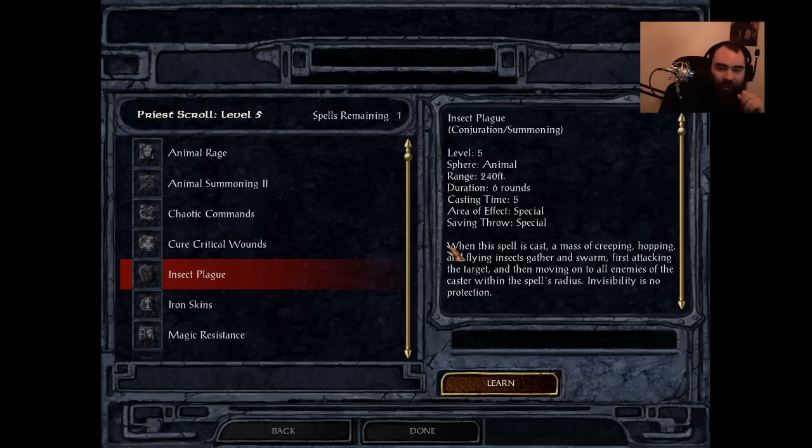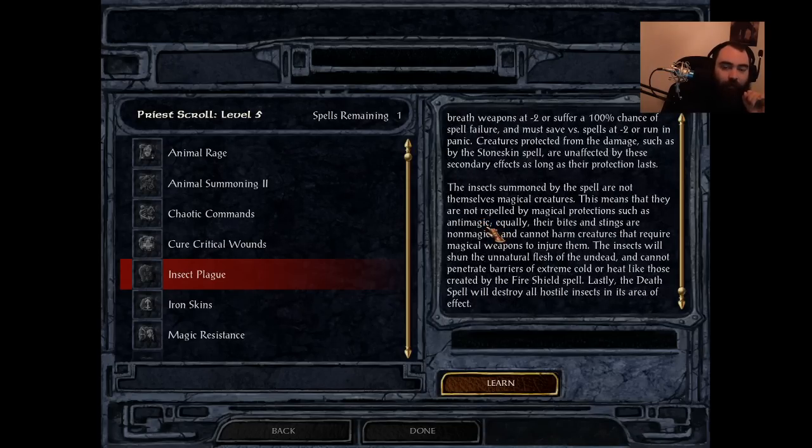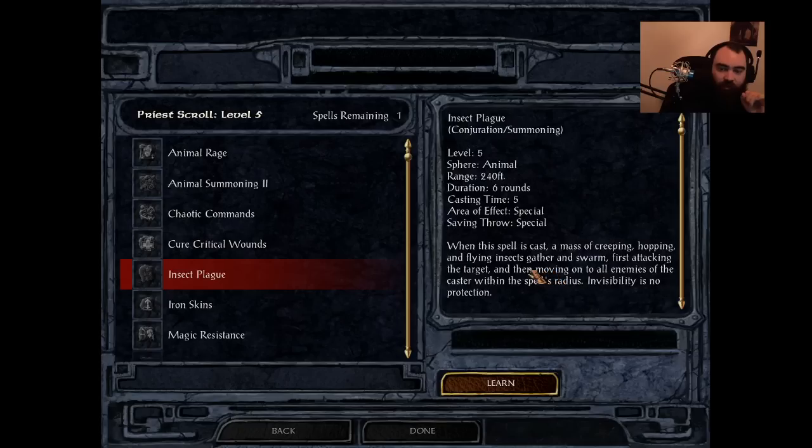Up next is Insect Plague — absolutely amazing. Available to Cleric and Druid only. If you're playing with core rules and no mods, this is probably the best spell in the entire game — well, second best because you get an improved version at level 7. This spell alone is what makes Druids S tier in Baldur's Gate. This alone makes Cernd and Jaheira one of the best companions you can get in the game. This has been nerfed very heavily with SCS, and we'll talk about those nerfs in just a second.